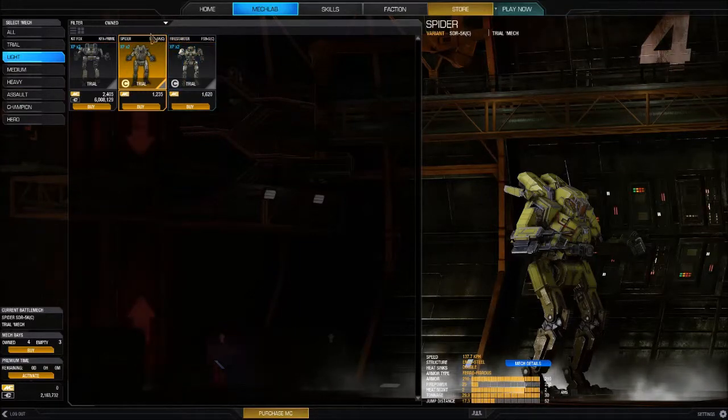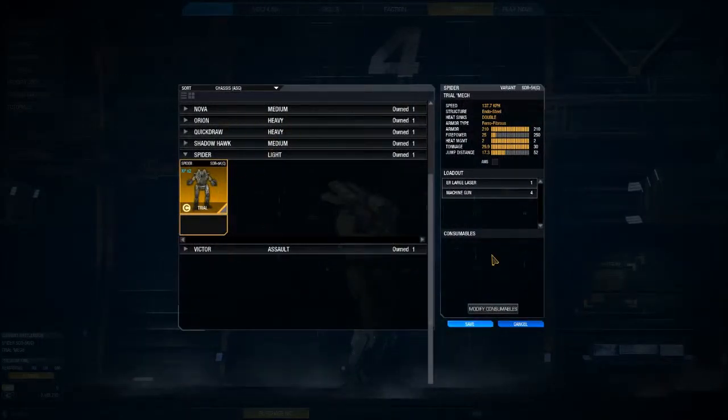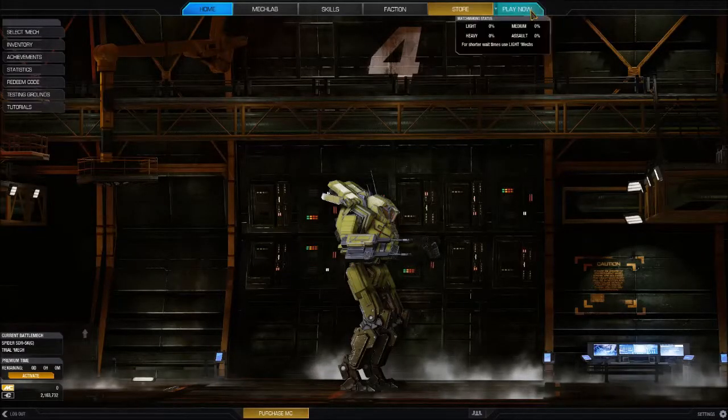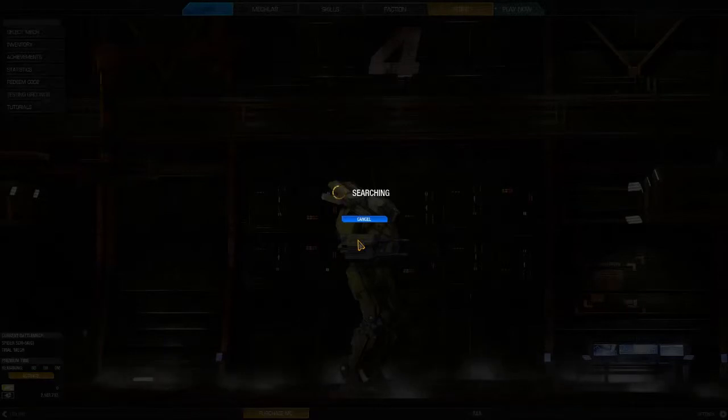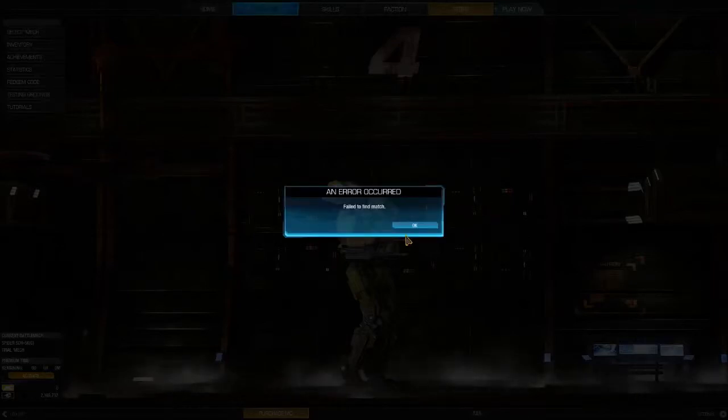I think I'm going to go with the Spider. Back home, select mech — light Spider. We have selected it. Now let's play a public match. Hopefully we will do good. If I remember, the easiest thing is to run around in third person when you are driving the light mechs.